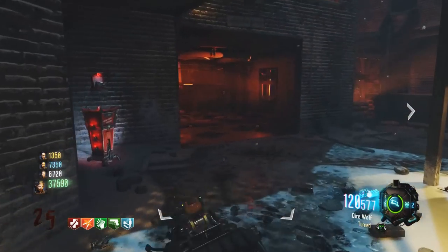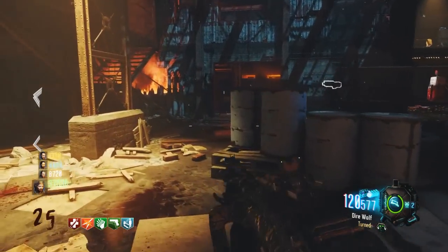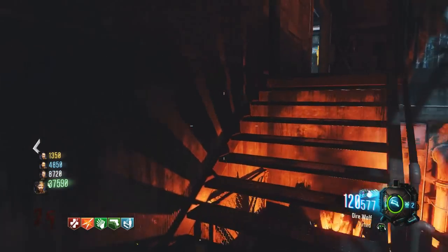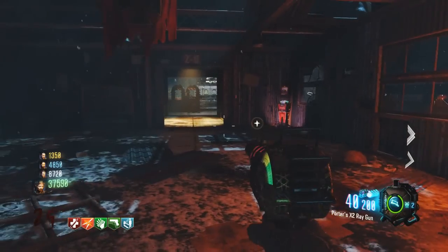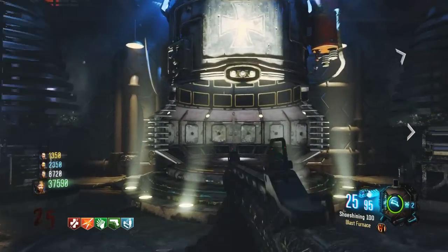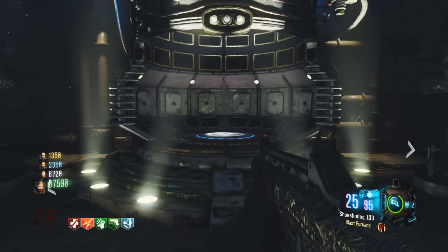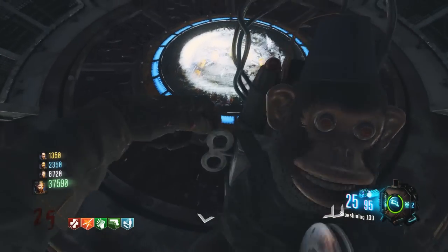Anyways, this video might tie in quite well with the next one I'm going to upload. I'm going to show you guys how to get a secret perk — not just any secret perk, but a secret perk on the map The Giant, which will aid you a tremendous amount. This perk is really cool on this map, but I didn't have enough points to buy it once I actually unlocked the place where you can buy it from.